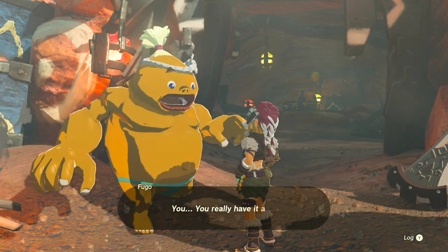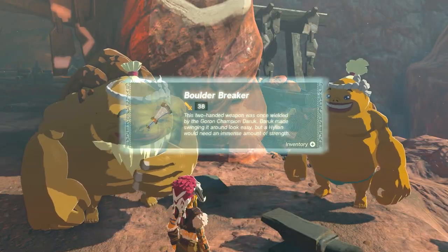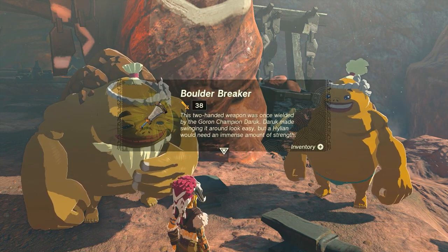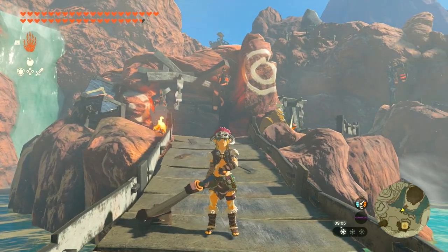All you have to do is bring those five flint, the Cobble Crusher, and the three diamonds, and he'll basically make you a Boulder Breaker, which is a 38 damage, heavy, two-handed hammer weapon, which is fantastic.